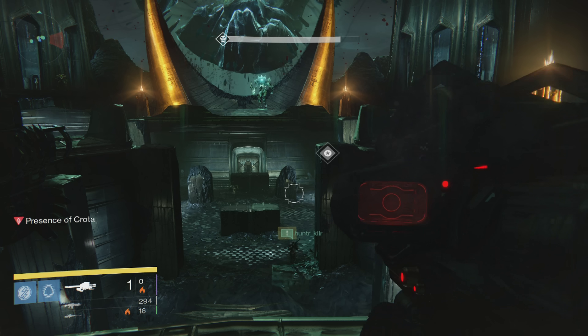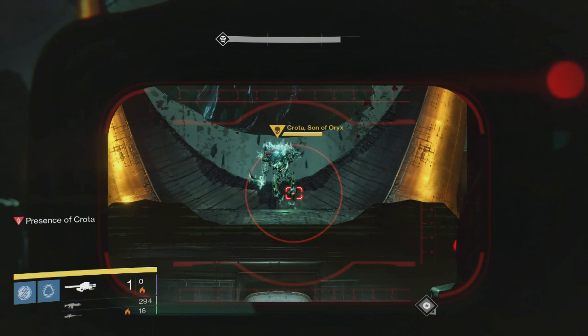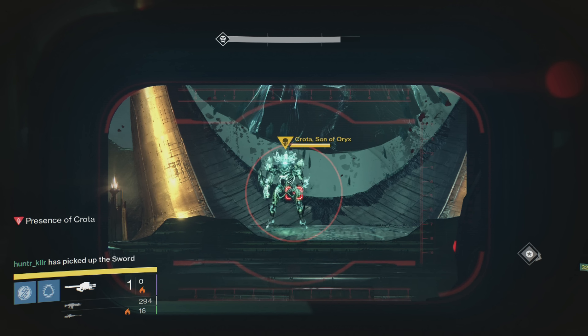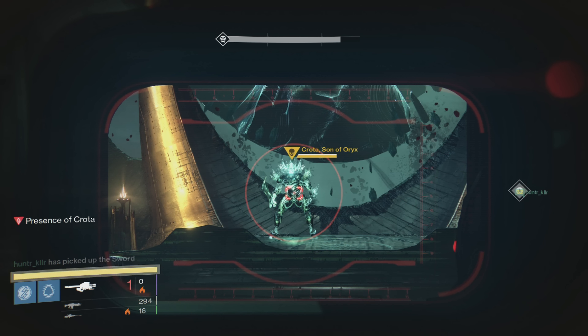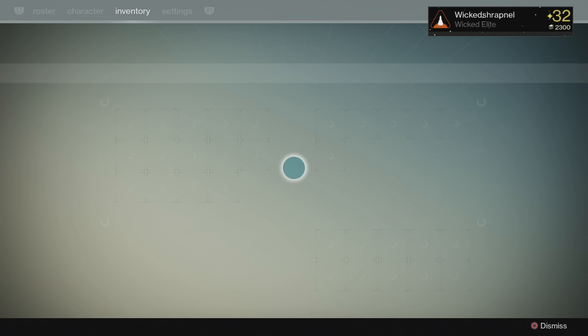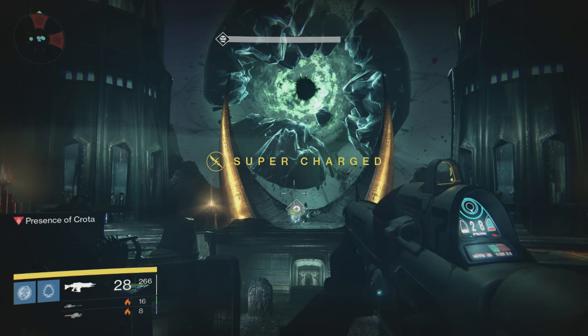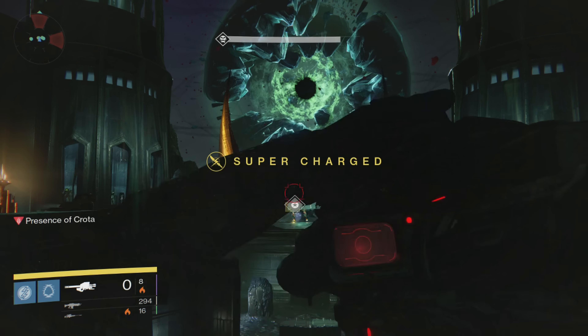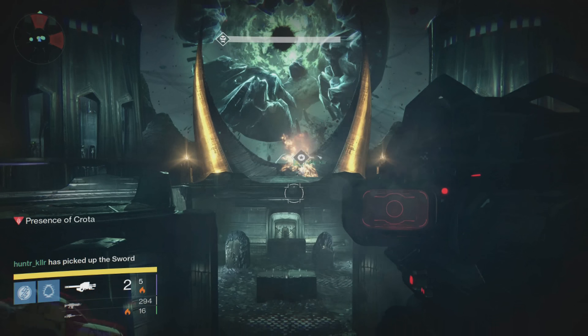Basically you start it up, you kill all the things. I would recommend using a Suros Regime or a Red Death to regen your health, or use perks on your character that can regen your health, because there is no chalice and you cannot regen your health otherwise. You clear everything out and then everyone runs around the outside together and gets out to the middle.